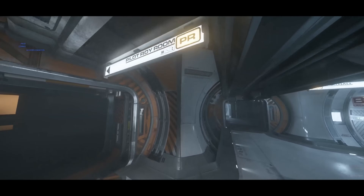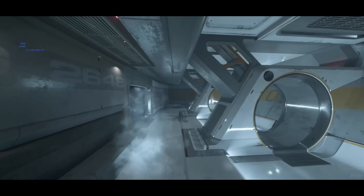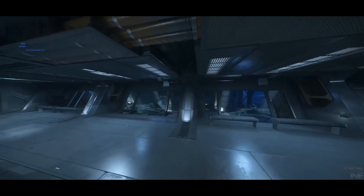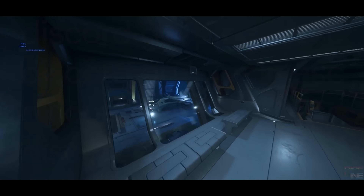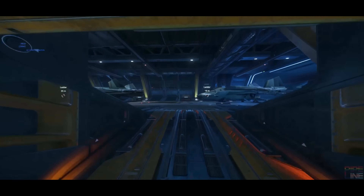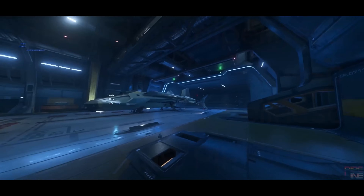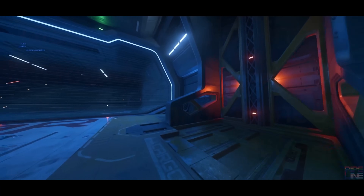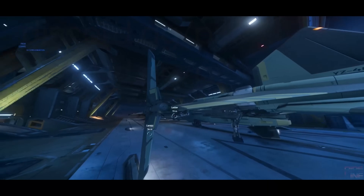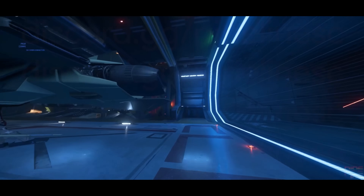We then head down for a look at the pilot ready room and the flight control deck. This area looks neat, but it's really just a cosmetic stop-off for the real deal. The main hangar area is massive, shown with three Gladiuses. The flashing lights and small cosmetic details really sell the entire scene, and the whole ship feels much more alive than some of the other ships in the game, due to the various lights, flickering, and atmospherics.